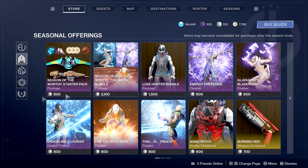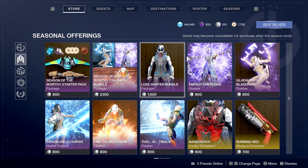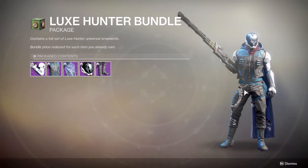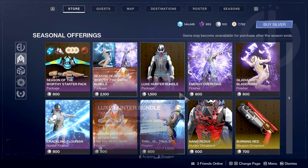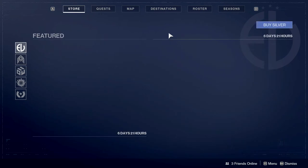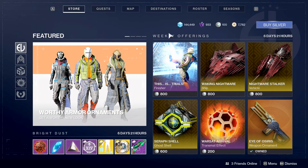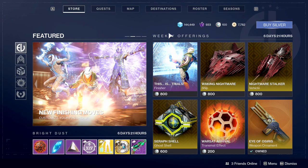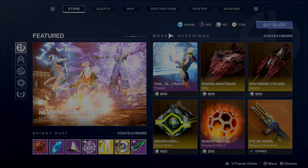That's pretty much it. This stuff looks fire and I'm excited to get it, but not enough to buy it again because it's 15 dollars and this season alone is 10, so that doesn't make sense. Let me know what you guys think about the luminous engrams in the comments below. Are you excited for this season? Are you excited for Trials? Let me know. Links to my social media are in the description below — thank you everyone for the constant support and I'll see you later.